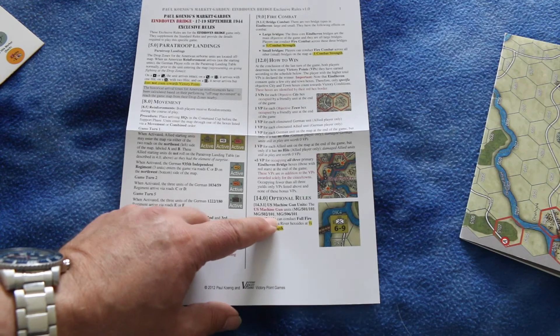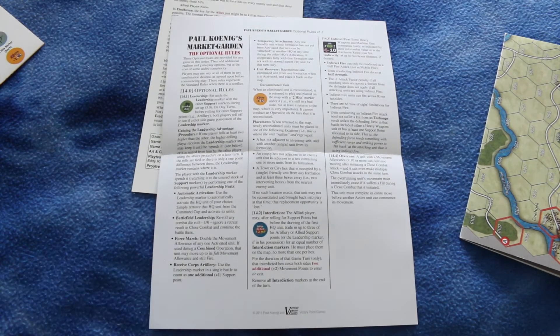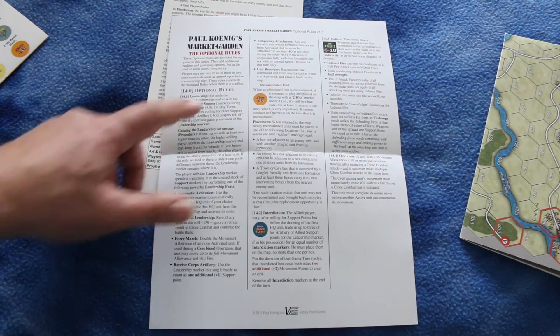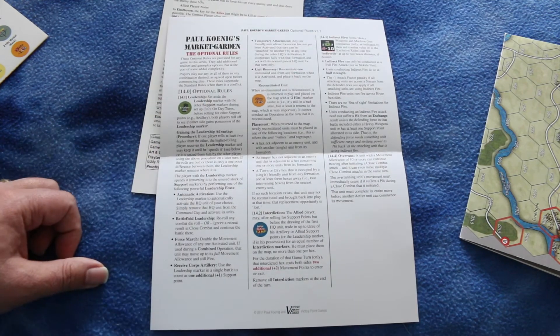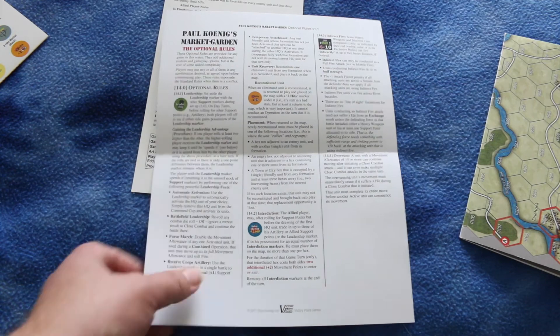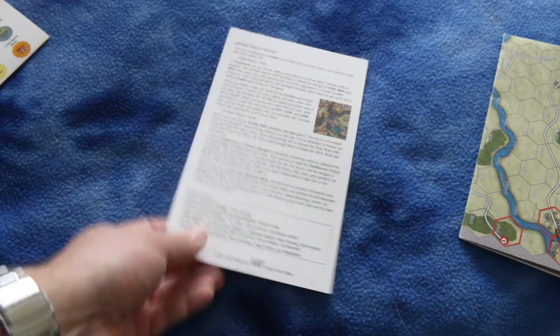Optional rules include U.S. machine gun units, some leadership rules, interdiction, and indirect fire. So yeah, this looks like a really easy game to get into. And here are some designer notes. Let's take a look at the map and the counters.